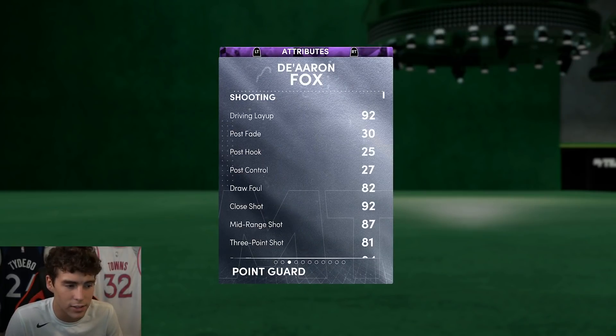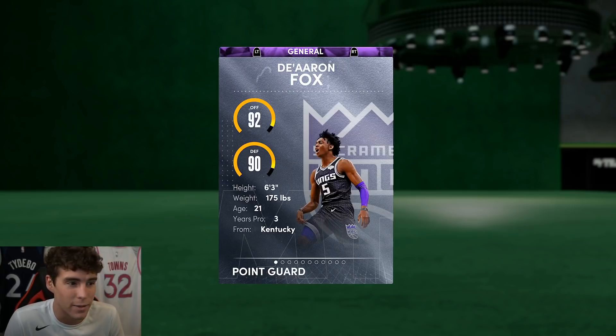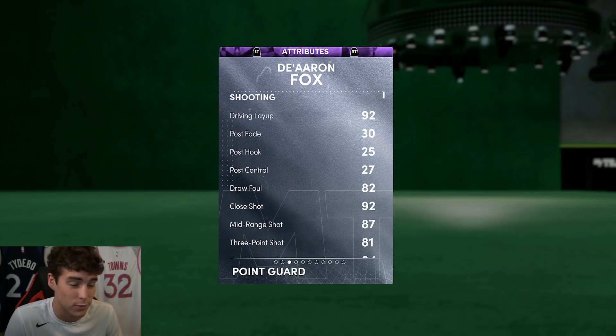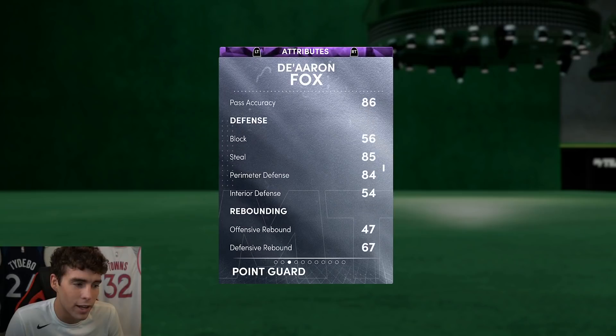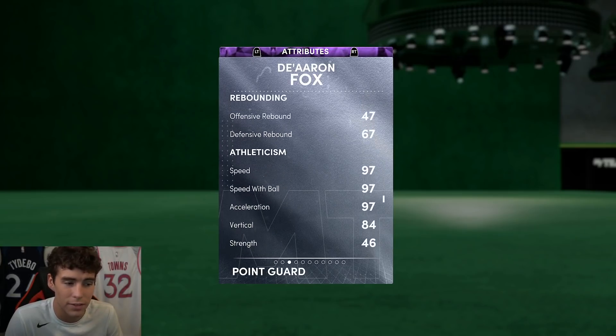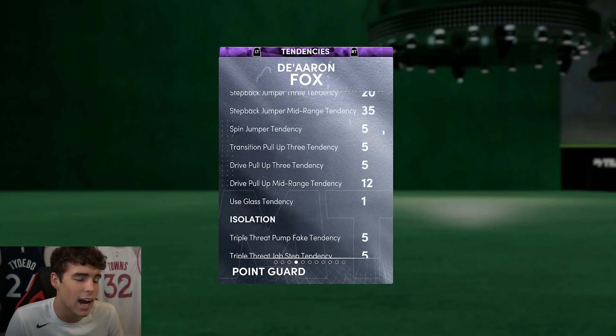Fox is 6'3, 175 pounds — that's crazy to me for a guy in the NBA. He's got an 81 three-ball, 80 driving dunk, 88 ball handle, 85 steal, 84 perimeter defense, 97 speed with ball, and an 89 lateral quickness.